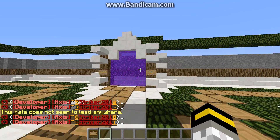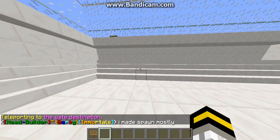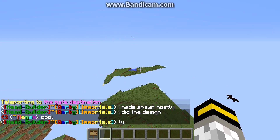I'm gonna go ahead and do /wild and show you what it is. You should spawn here — all you do is just come through here and jump down. As a little surprise, my friend found some diamonds somewhere.